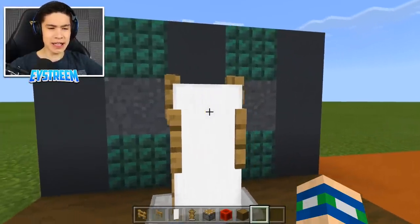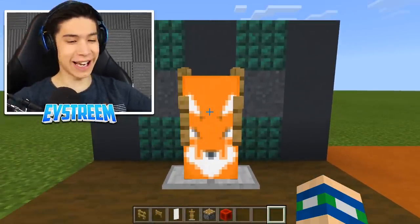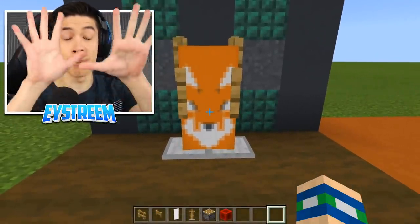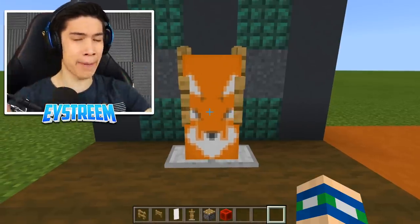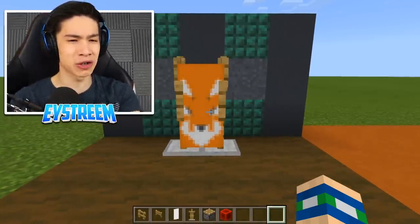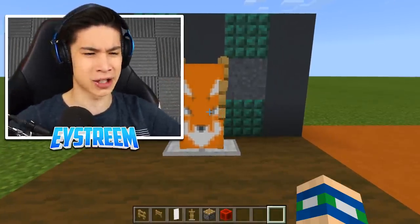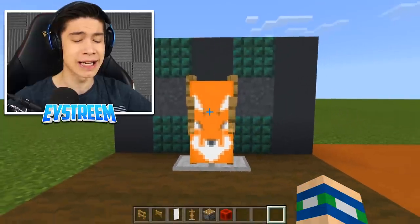You can actually go ahead and destroy this banner and switch it out for a different banner — like this! Check it out, we've got a brand new painting on our easel. This is actually my fox banner design. If you want to know how to get epic banner designs for this easel, I did a video recently — top 10 banner designs in Minecraft — you can check that out on my channel by searching 'top 10 banners EYStream.'